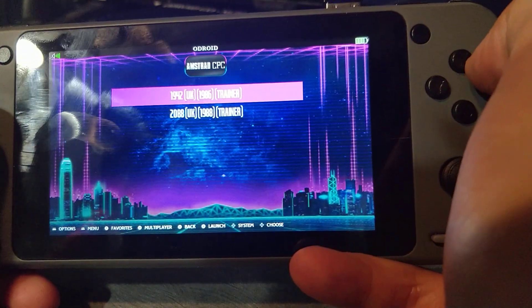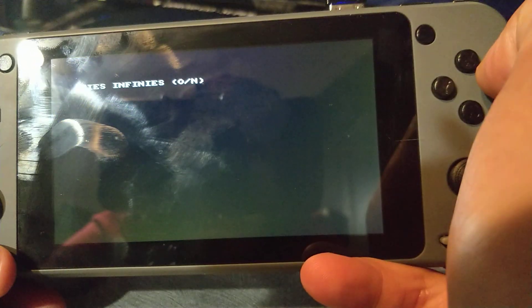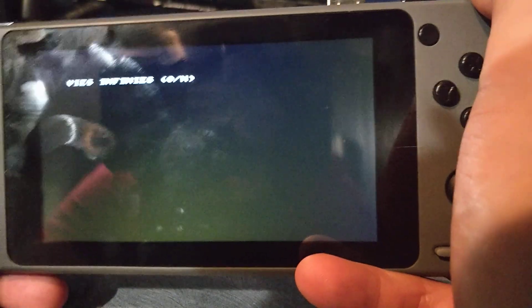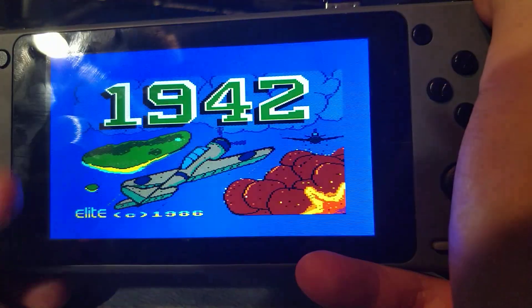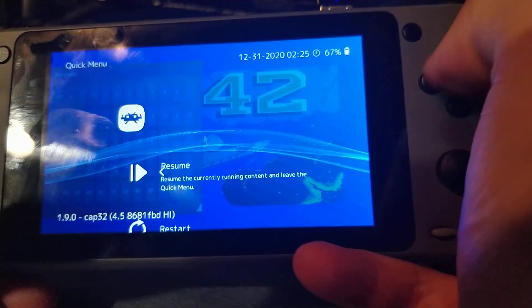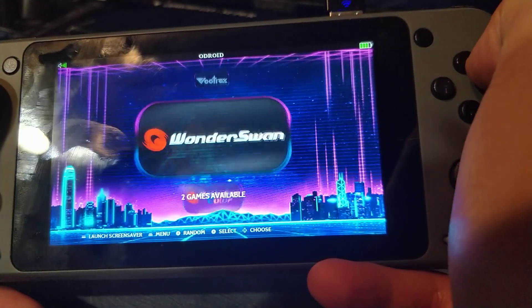We've added this as well, and Commodore 64 is here also. You've got to push the top couple buttons, L and R, to get through the menu there, and then it boots the game. This button is a virtual keyboard in this emulator — or core, I should say.